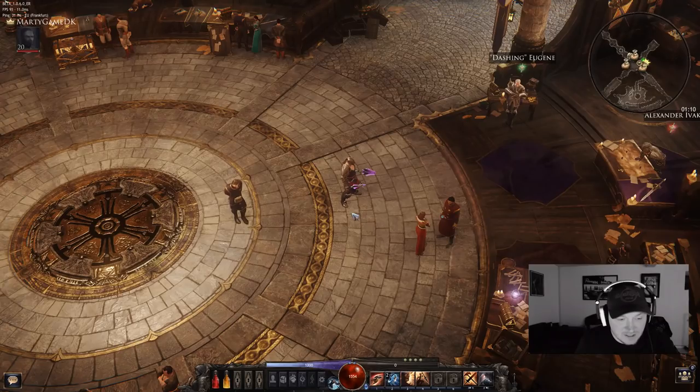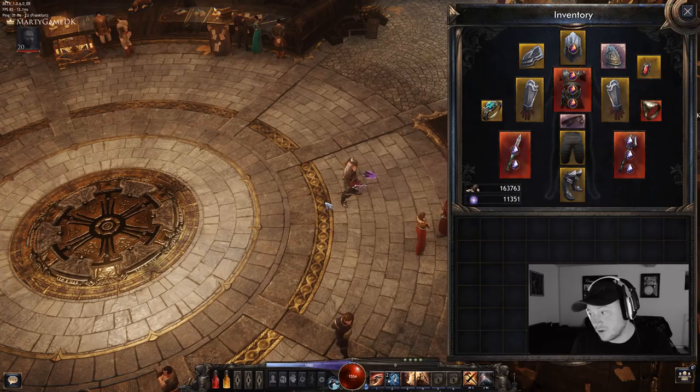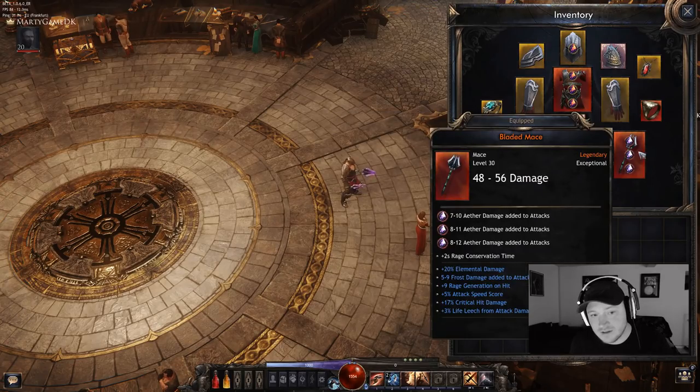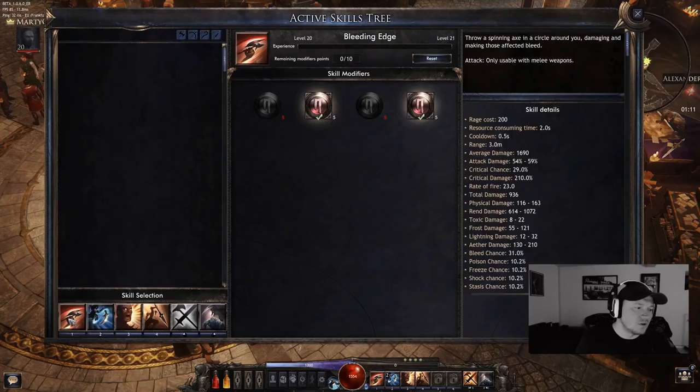Next up, let's take a look at the items. One thing to keep in mind for this build is that you will need one dagger and one one-handed weapon. At the moment I'm wearing this dagger and a one-handed bladed mace that I found. This is what you need to be able to use the skills we're going to talk about right now.